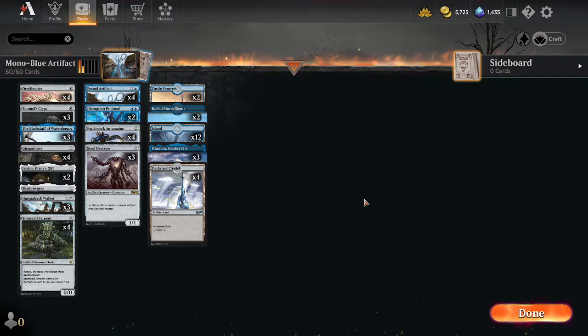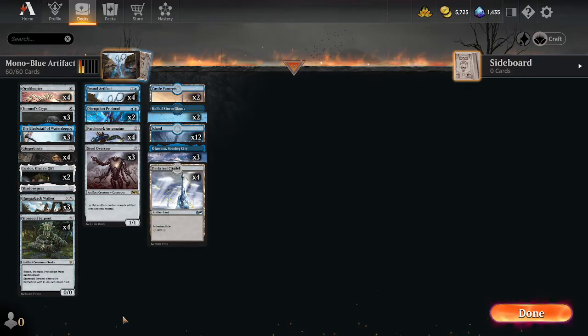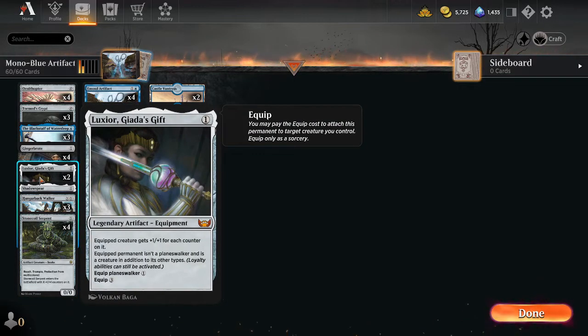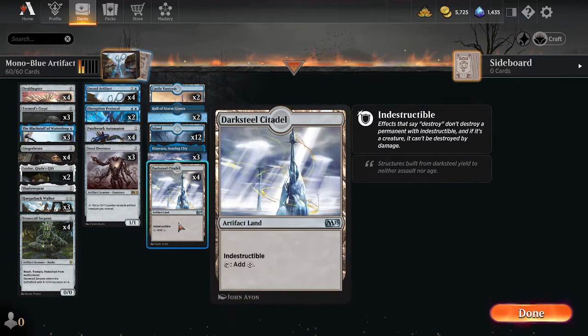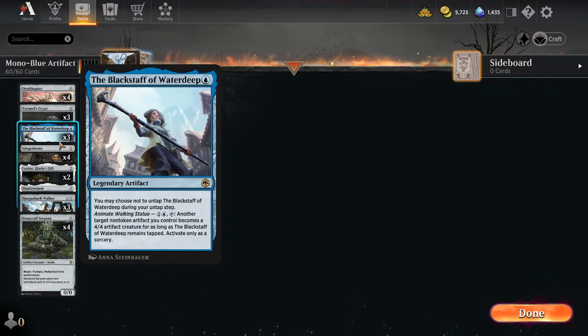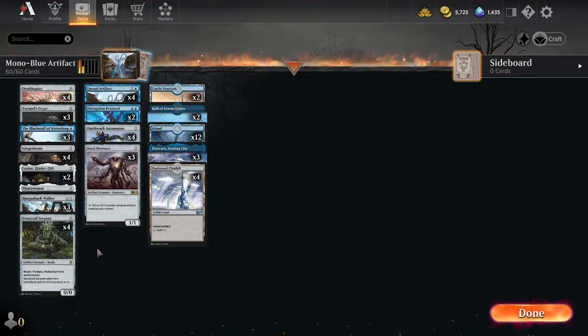We are playing Mono Blue Artifacts in Explorer, basically using Install Artifact from the new Explorer Anthology. We also have some new cards — Looks Here from Streets of New Capenna as our main focus as another one-drop, with Shadow Spear instead. We have Darksteel Citadel for our Install Artifact, and then Blackstaff of Waterdeep, which is a weaker version of Install Artifact as well. As always, that goes to be in the Discord in the description down below, so make sure you join. We'll see how it goes.